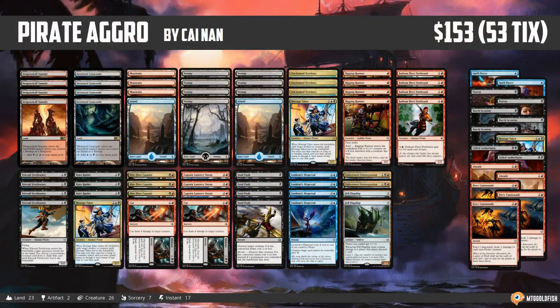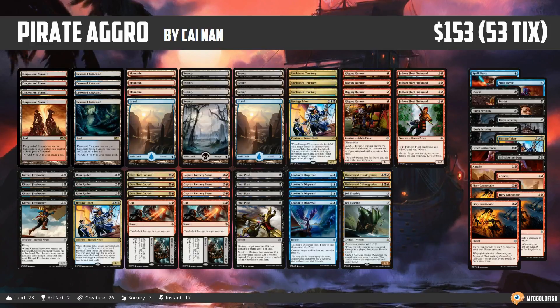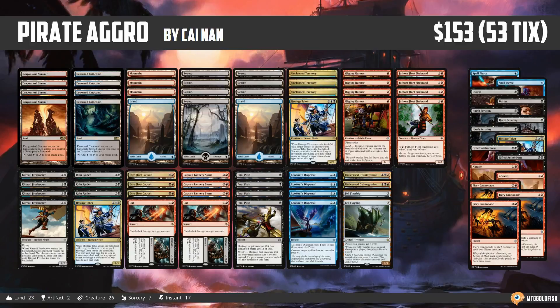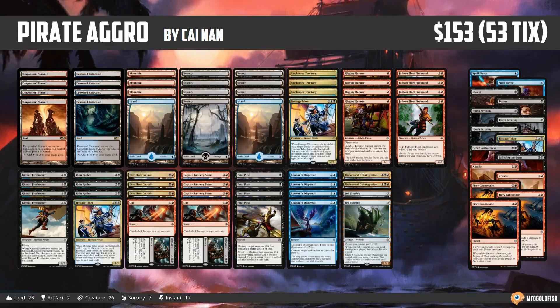Hello everyone, it's Seth, probably better known as Saffron Olive, and it's time for another instant deck tech. Last week we had Ixalan week and this week is Ixalan week part two. We did talk about Modern yesterday with a sweet Baral Control list, but for the rest of the week we're delving into new Ixalan-inspired decks for Standard. Today for Standard Tuesday we're jumping in with Pirate Aggro — a red-black aggressive pirate list with a slight blue splash, from Sign On, who took it to a top eight finish in a small Japanese tournament.